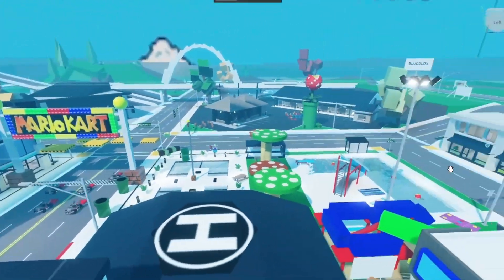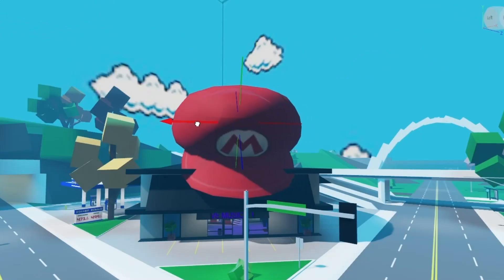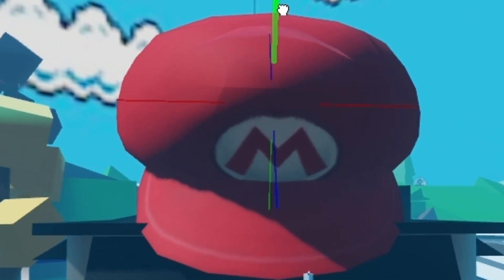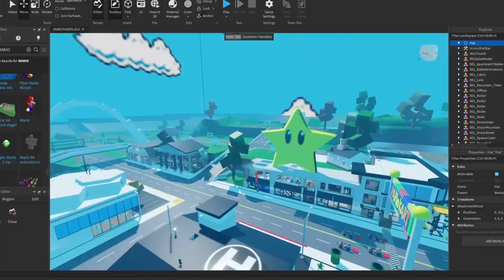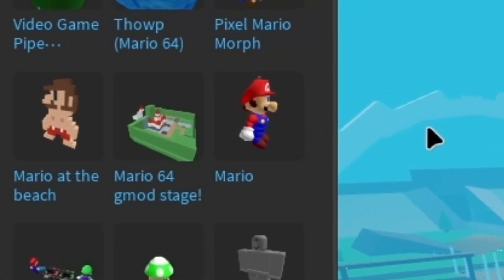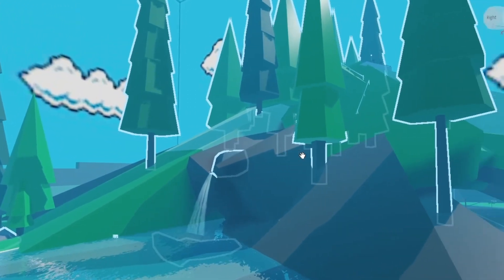I think we should also use that Mario stall over here - look how cool! Wait, that's too small, let's make it a bit bigger. Now it's starting to look a lot more like Mario world. We could add that Mario head over here - look how huge this is! We are literally transforming the whole city.